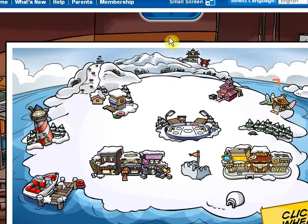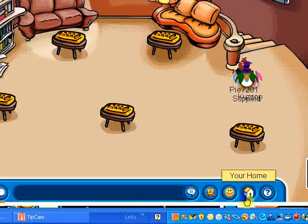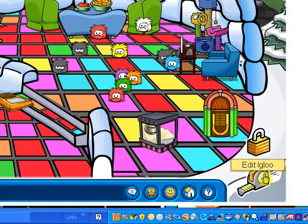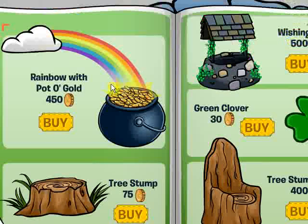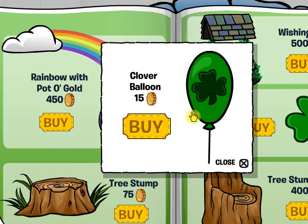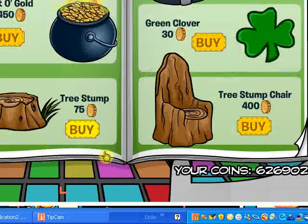We have enough time, so we'll show you the igloo catalog. I'm not done doing my igloo and it's already 10 o'clock. The first hidden item I found without cheating was on top of the tree stump — you can get a clover balloon there.